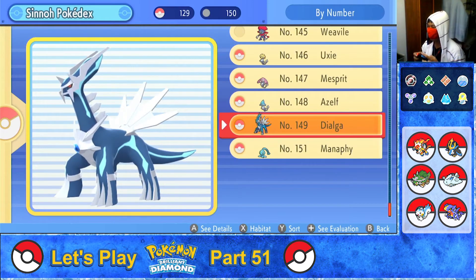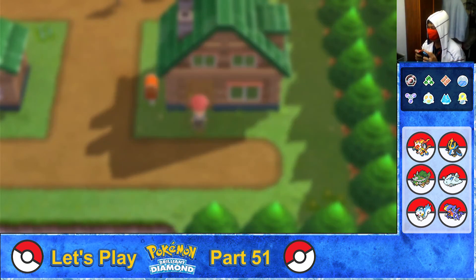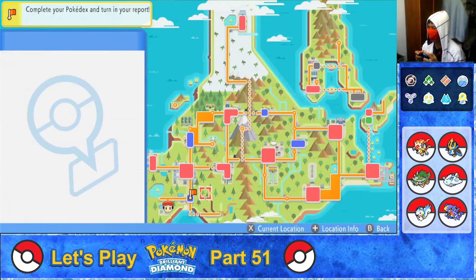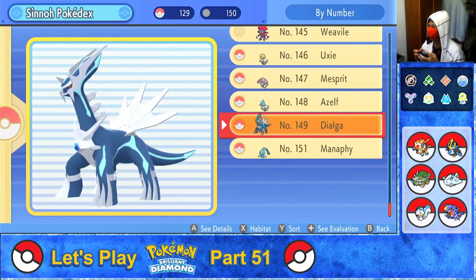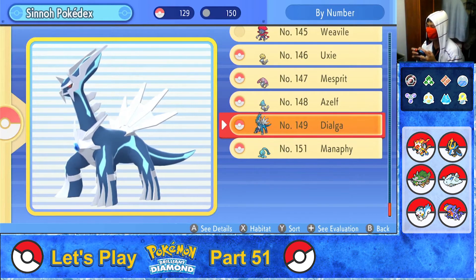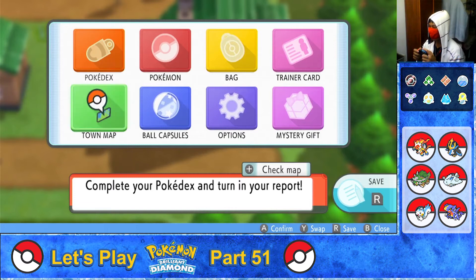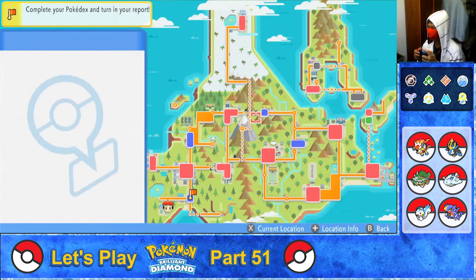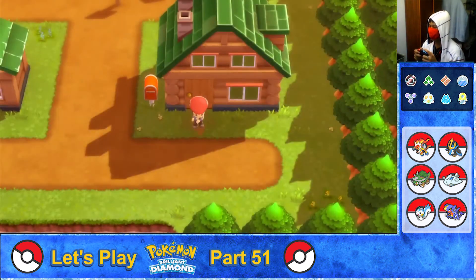Pokémon 150, Palkia — and reporting back to turn my report in at Sandgem Town. Even though Palkia cannot be encountered or caught here in the Brilliant Diamond game, there is a way to obtain his incomplete Pokédex entry. Flying out to Celestic Town. Off to Celestic Town we go.